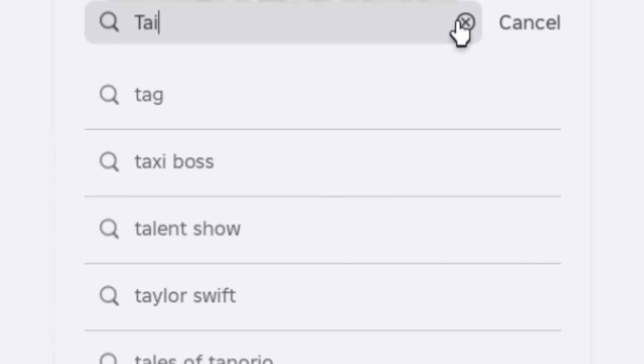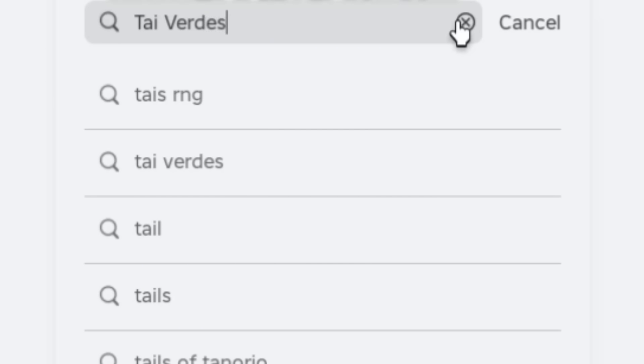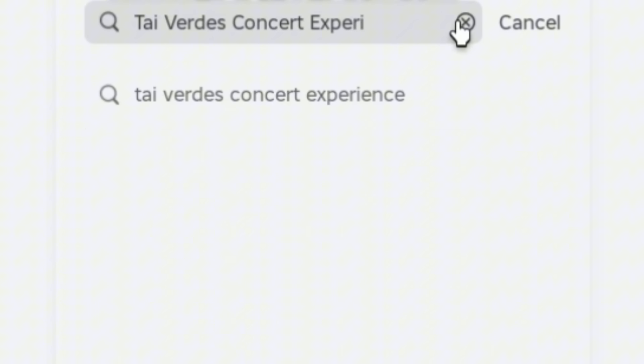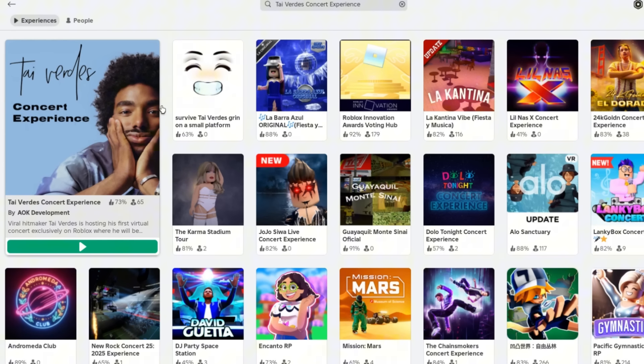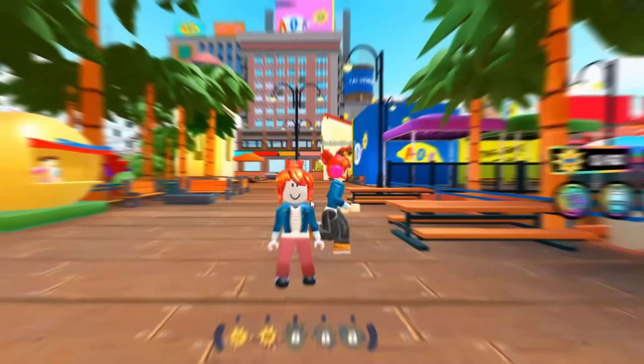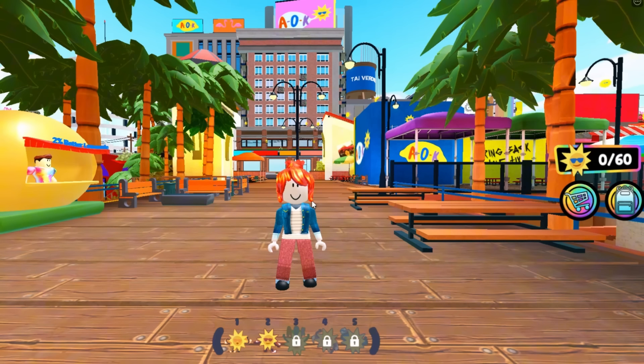Search this game called Ty Verde Concert Experience. This one with the big icon. Make sure it is created by AOC Development. Let's enter to the game. In this experience we will obtain 3 free items.